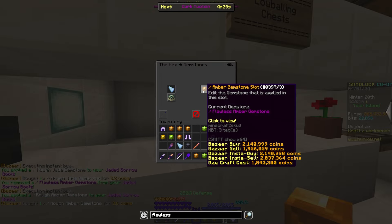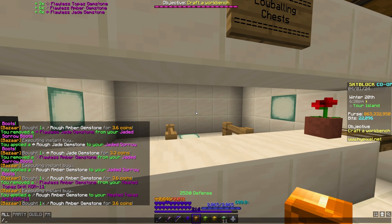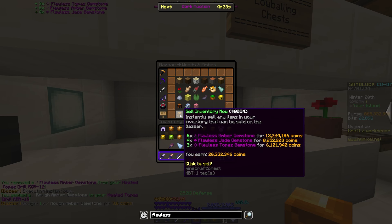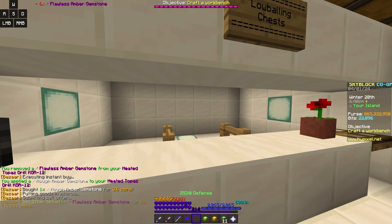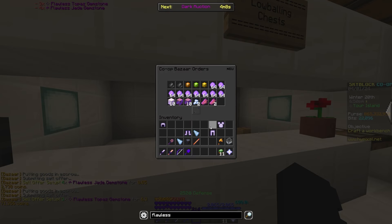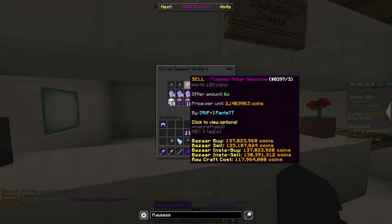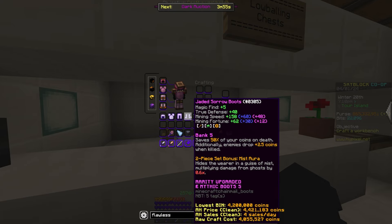Now we just have the drill left, so let me remove the gemstone and add a rough one, and we're done. Now if we go to the bazaar, I could insta-sell all of my gemstones for 26 mil, but since I want that additional extra bit of profit, I'm going to be creating sell orders for all of them. If they don't fill, I can always just insta-sell them anyway. Here are my 3 sell offers — I'm going to let them cook for a little bit and then come back and claim my profit.